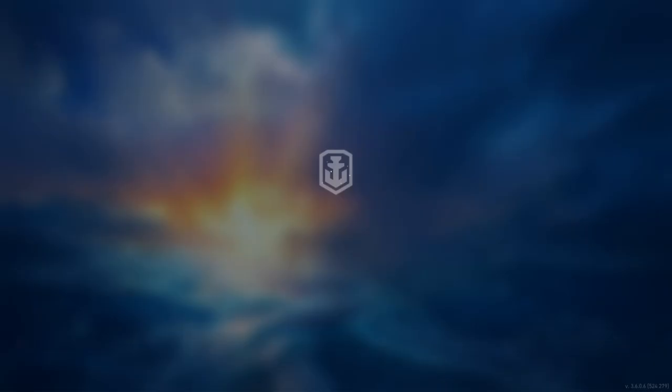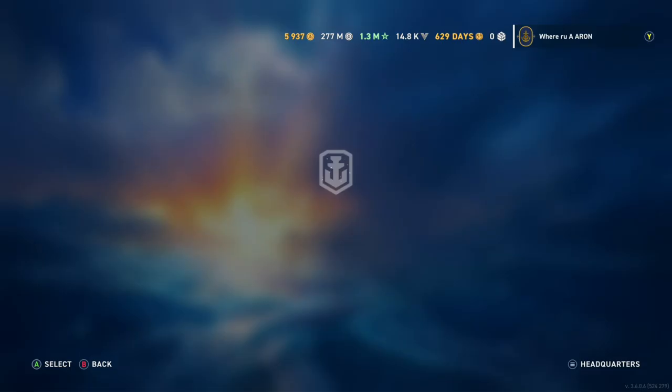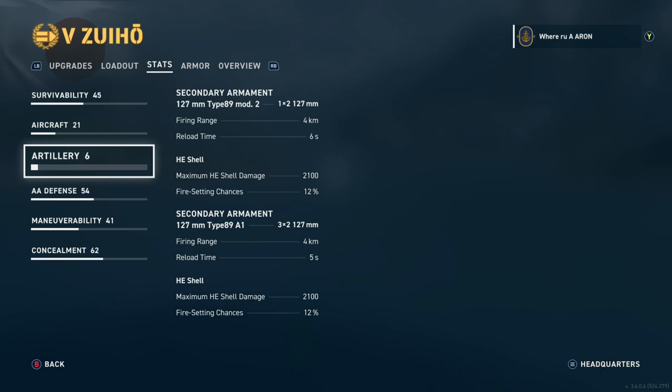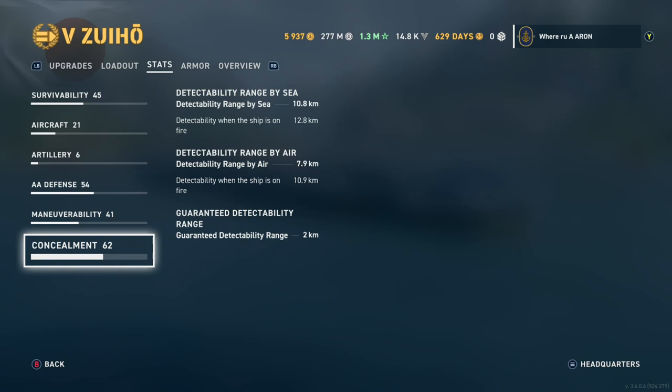A complete stomp, but I like this video a little bit better — it shows what the ship can be if you get a lucky torpedo hit and a player who doesn't want to repair the flood. So here's the Zuiho, let's go over the stats. It's a little bit better than its counterpart at the tier — you have more hit points for both the torpedo and dive bombers. AA defense is pretty good for a carrier.